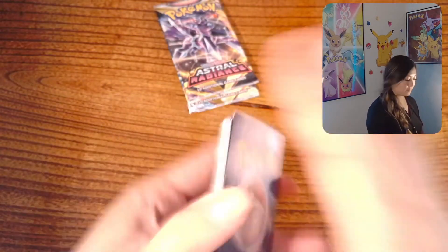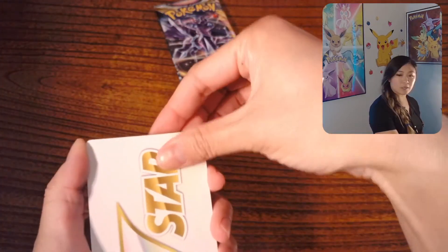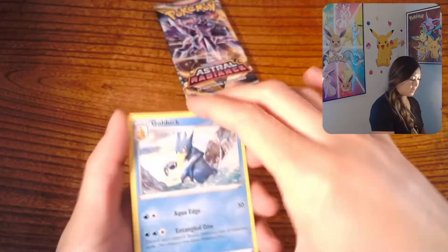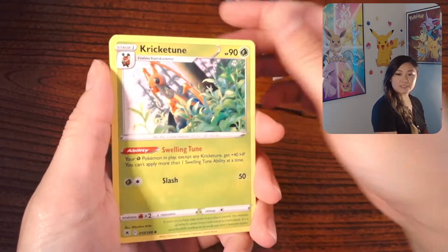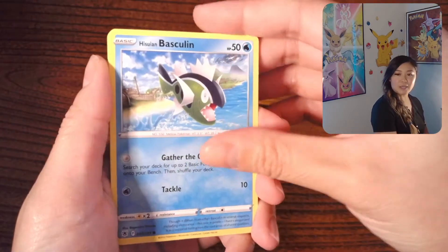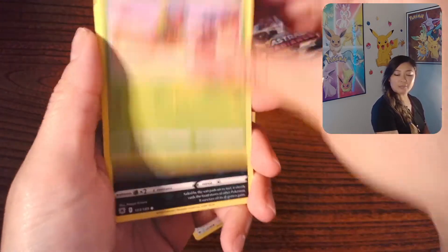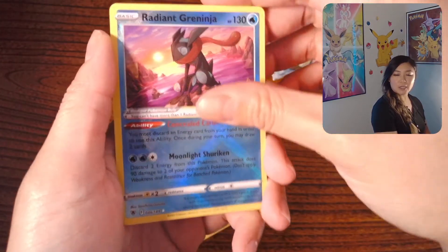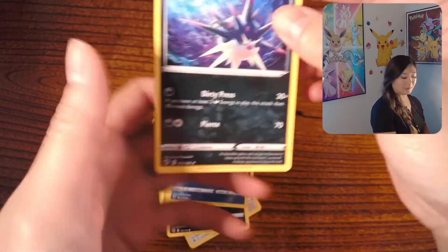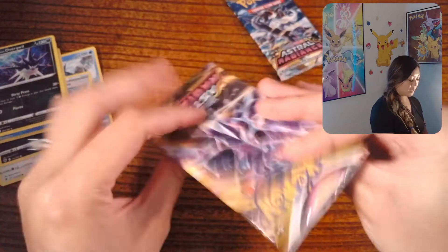Okay, so there is the promo card. All right, so we have a V-Star marker card. We'll have Golduck, Super Effective Glasses, Krikatoon, Basculin, Poochiana, Glimmet, Yanma, Nikit, Radiant Greninja, and Overqwil as our rare.